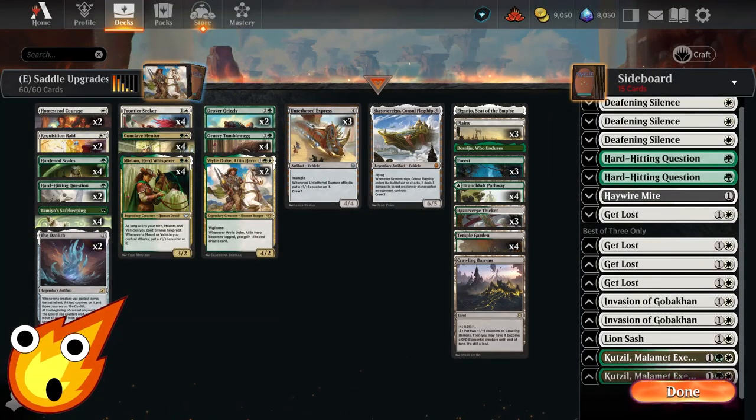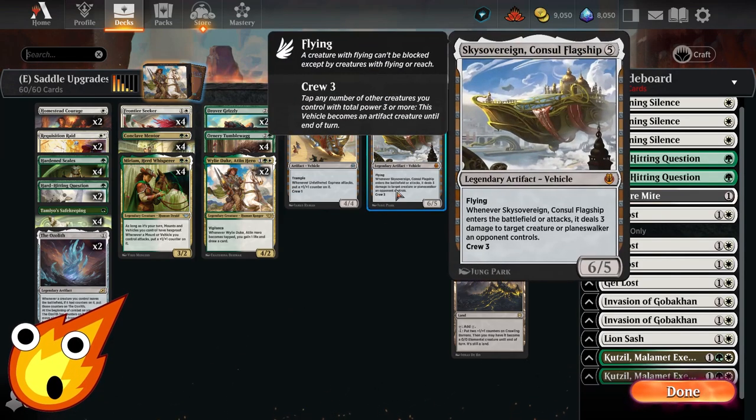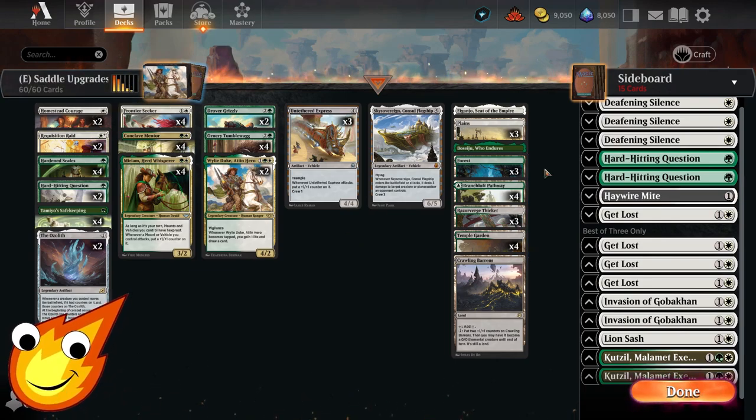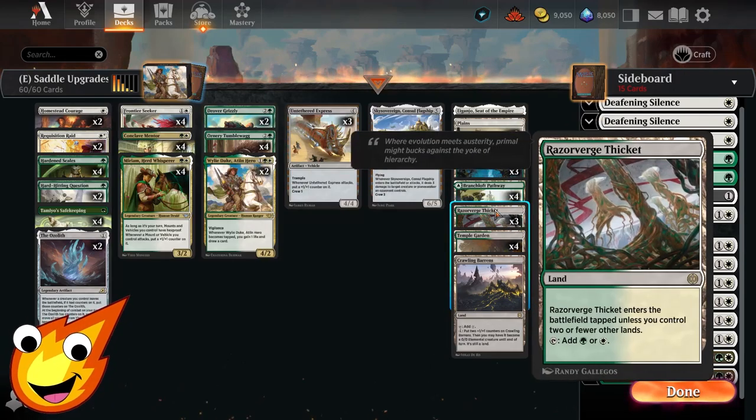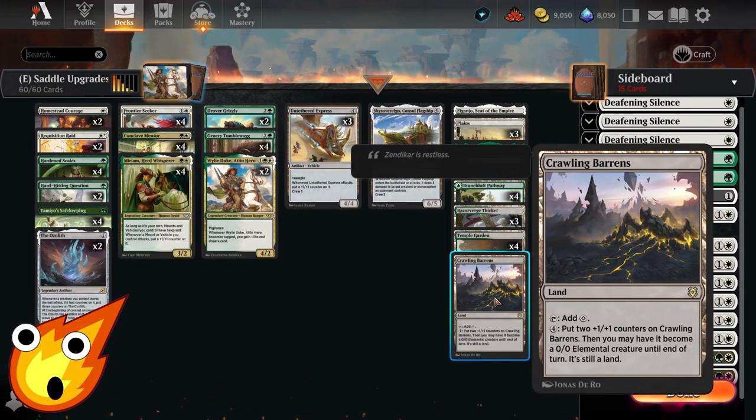Now, if you're looking to upgrade the deck, you really don't need to change all that much from the main deck. What I'd mostly do is add a Sky Sovereign Consul's Flagship and just trim down one copy of Untethered Express. With the flying ability Sky Sovereign has, you now have a much better option for swinging at your opponent. We only need one because it's five mana — we want to stay well within our mana curve. The other major upgrade: upgrade your mana base. At the very minimum, just doing that already makes the deck much more solid and consistent. Add in a copy of Ijano Seed of the Empire, Boseiju of course, some dual lands like the Pathway Lands, Razorverge Thicket, and Temple Garden. We'll also add in one single copy of Crawling Barrens — it adds +1/+1 counters to the creature land itself, which works well with our game plan.